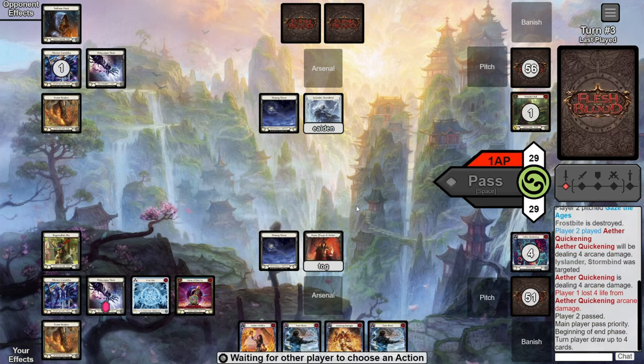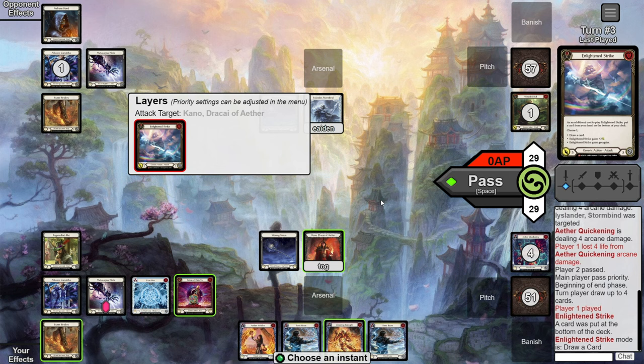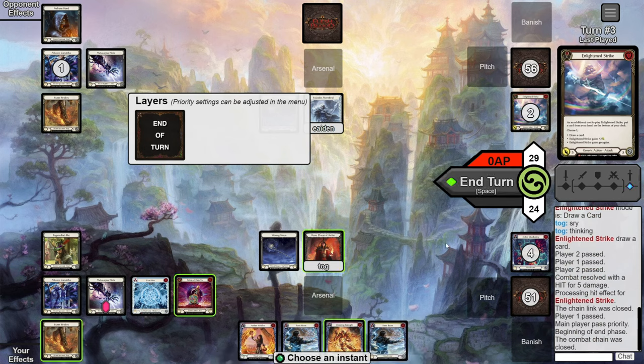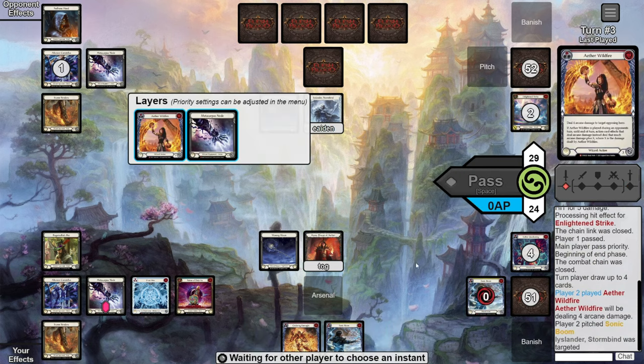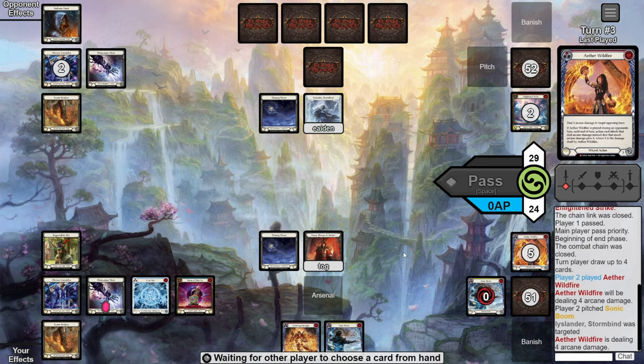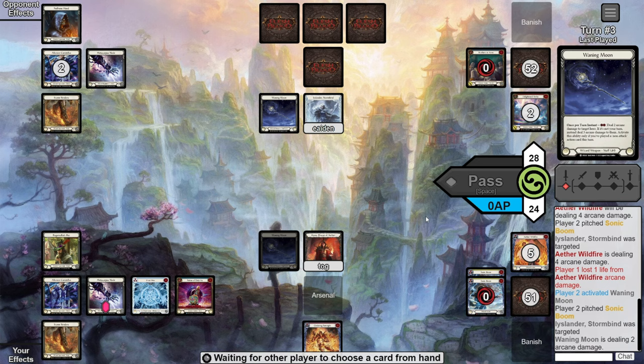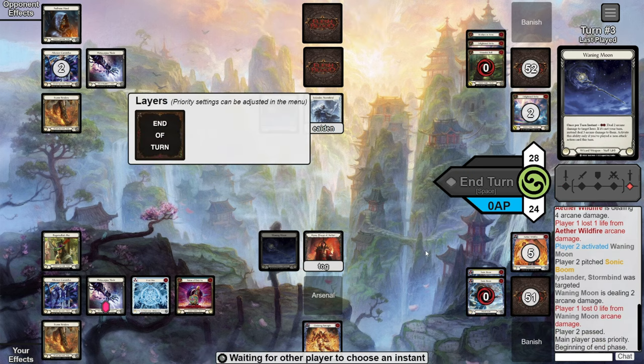Their turn they go empty-handed to play an E-Strike for draw a card. We have a Wildfire and a D-pot, so we check if there's a line to kill them. Ultimately the lack of blues in hand means we won't have enough resources to play Wildfire into Sonic which could chain into lethal. We choose to just take five and let them Arsenal. Back to us — we shoot Wildfire for four damage off a Sonic Boom, then use the other Sonic Boom to shoot Waning Moon, presenting six damage total. They only pitch five so they take one and pass.